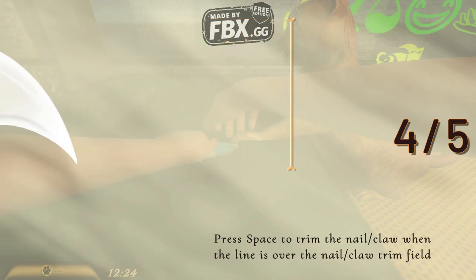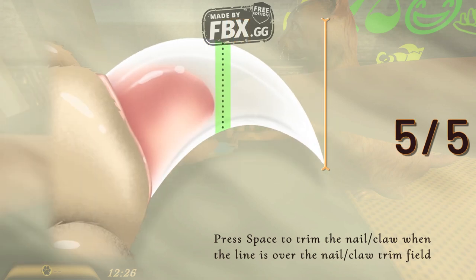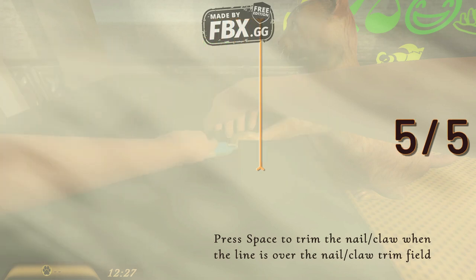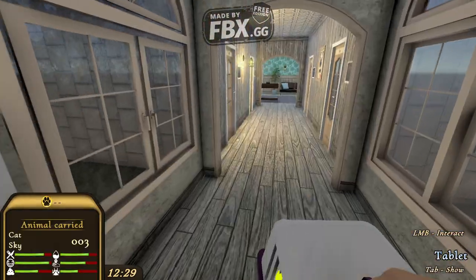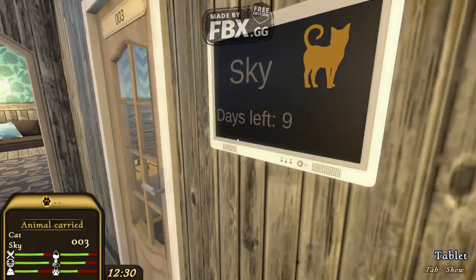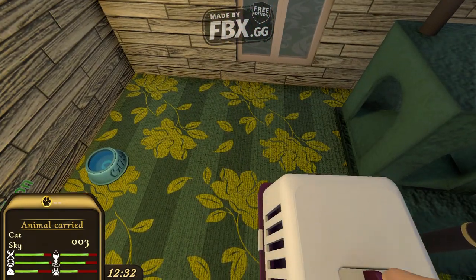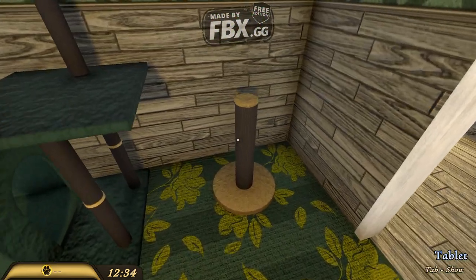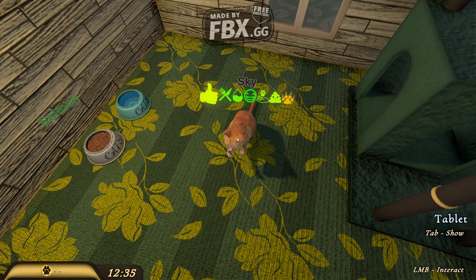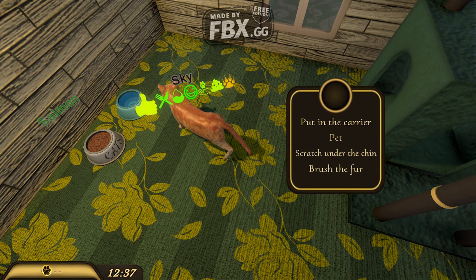It's a mini-game. As you can see, perfectly cut nails — the kitty is happy and can't scratch. We're gonna drop him back into his place. You need to make sure you take care of them: feed them, play with them, let them out, and make sure they have food and water. They have specific needs and things like that.